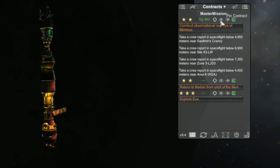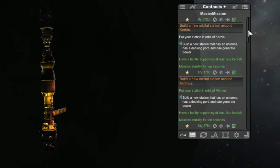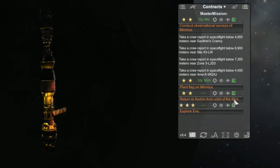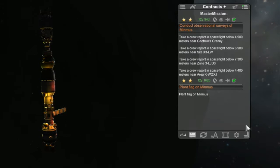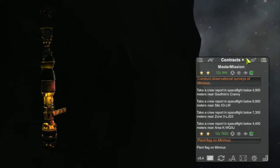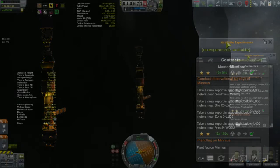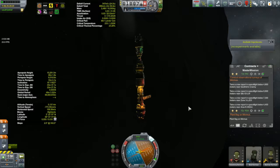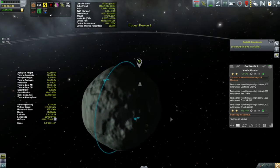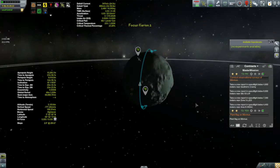I have a contract to plant a flag on the surface of Minmus - obviously Bob will be doing that once he's down. And finally, I have a contract to collect crew reports below a certain altitude over four different locations. The altitudes range from 7.3 kilometers down to 4.4 kilometers. We're going to try and get those with the Korion, and getting down below 4.4 kilometers with the Korion is going to be kind of interesting - we'll be hopefully not too close to the surface.